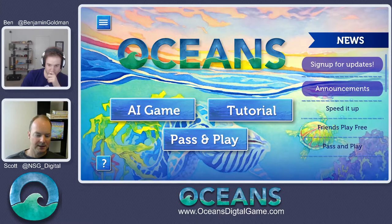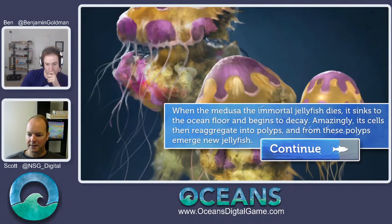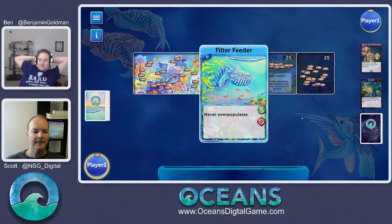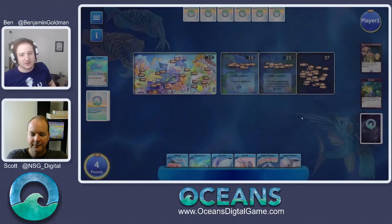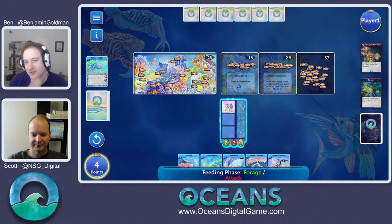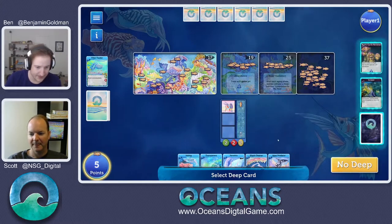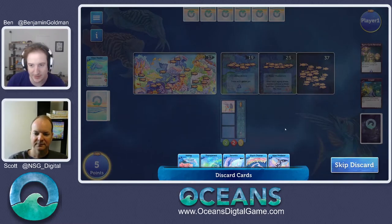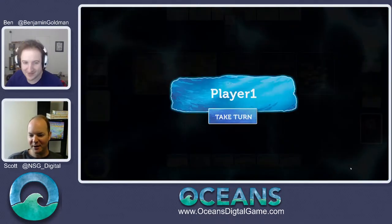We're going to jump in and play pass-and-play. We're actually playing pass-and-play over Skype here, playing through remote desktop. So we can both take control of the mouse and play, even though we're not in the same place. I'll be player one, Ben you're player two. It looks like you get to go first. Easy choice — let's get a speedy boy out. Speed is like the all-purpose card, it does a little bit of everything — a real balanced trait. I can go any direction from here. I don't want a deep card yet and I'm going to discard everything.